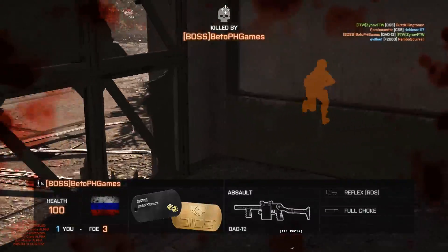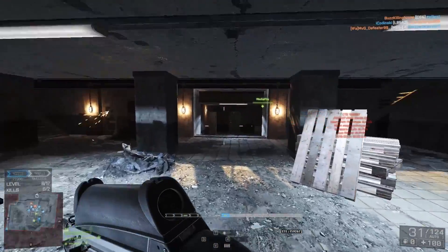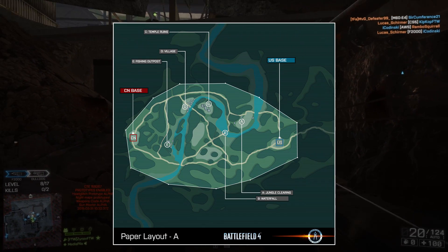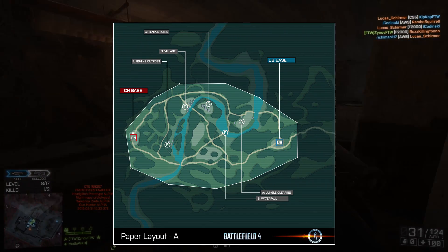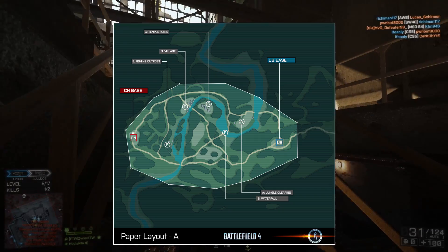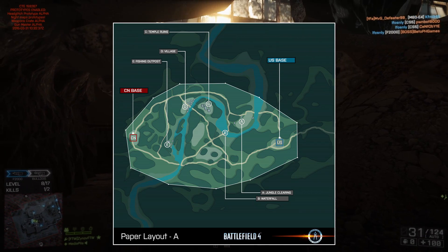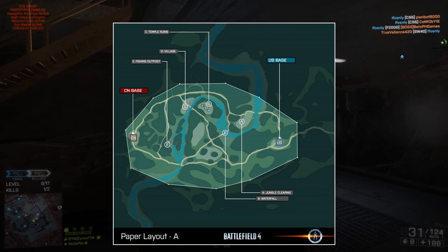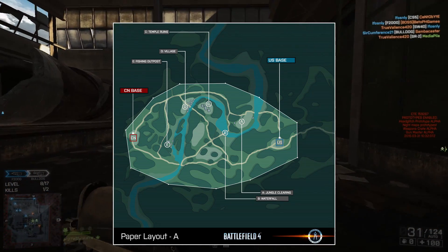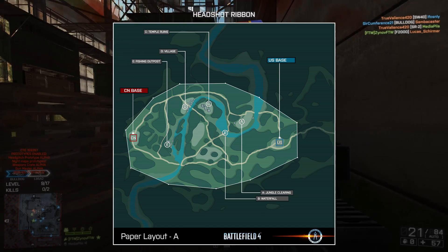The United States moves in to protect their interests. As you can see on the concept design layout on screen, the Chinese spawn is on the left side and the US spawn is on the right side. In between those two spawns are five flags: A is the jungle clearing, B is the waterfall, C is the temple ruins, D is a village, and E is a fishing outpost. This map is similar to how Guilin Peaks is designed from China Rising, and since China Rising is by far one of the least played DLCs, I don't think a lot of people are going to vote for this one.